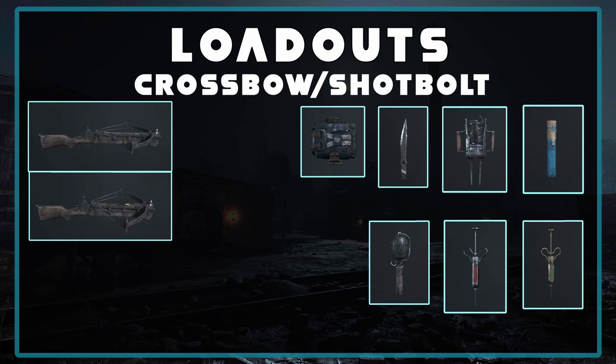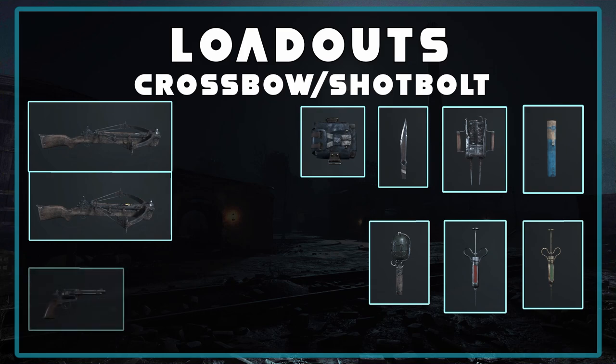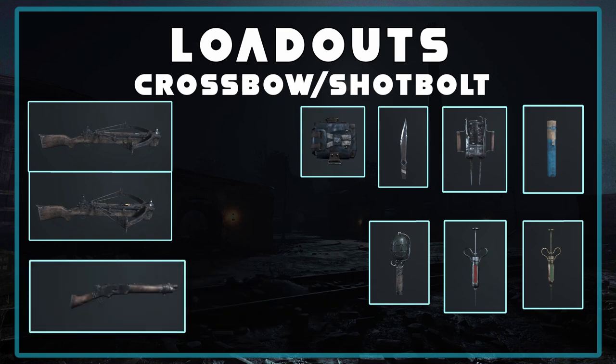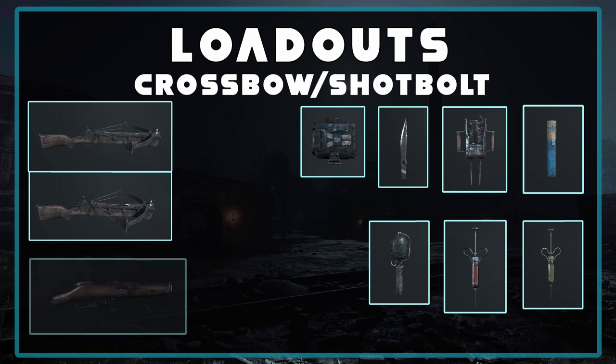The crossbow and the shot bolt run pretty much the same loadouts so I'm going to be putting them together. They play differently but run the same items. The tools and consumables are the same as the previous loadout. The only change is the sidearm — for the sidearm you want to bring a pistol that can cover your midrange, such as the Caldwell Pax, LeMat, or the Uppercut. You can also put on Quartermaster and run any Winfield Vandal variant or the Mosin Nagant.